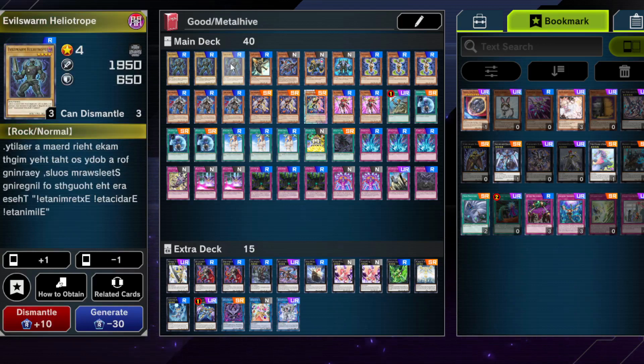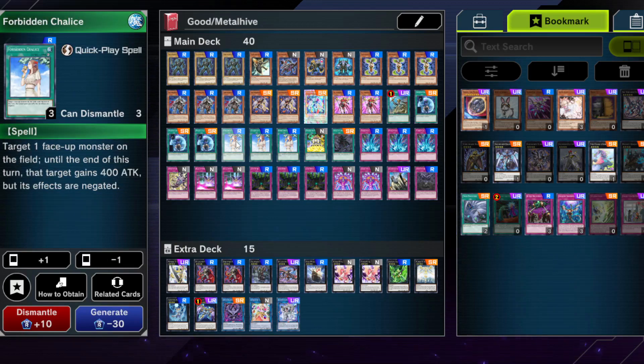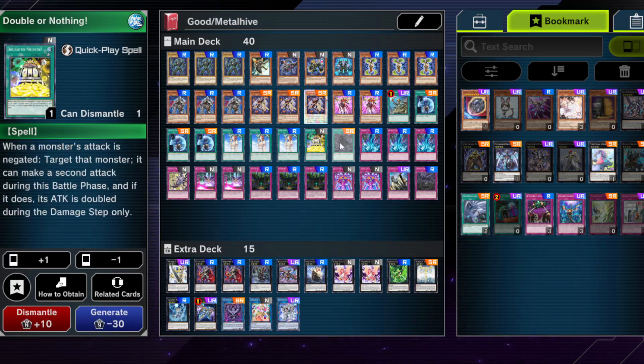Unexpected Die gets out Evil Swarm Heliotrope — another way to go into rank 4s or Steel Swarm Origin. Forbidden Chalice is a good card to disrupt your opponent, especially good going second, and it's a budget card so I definitely include it. One Double or Nothing, because you need it for your OTK.